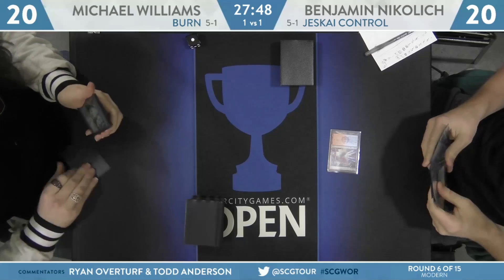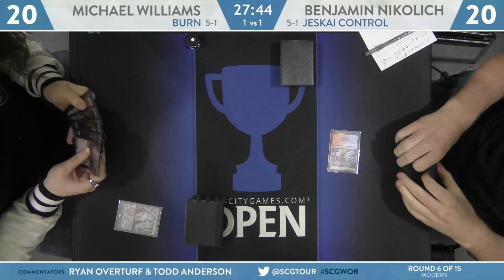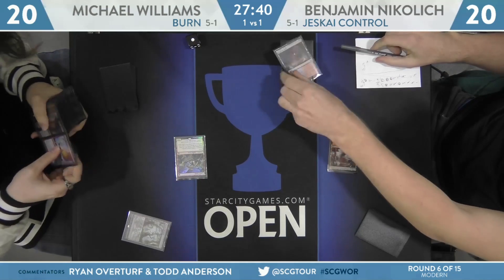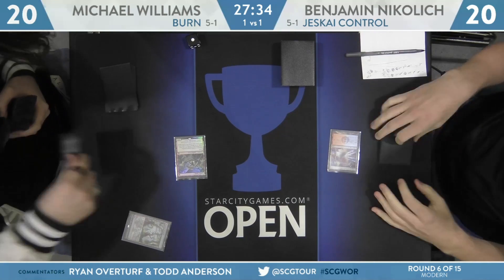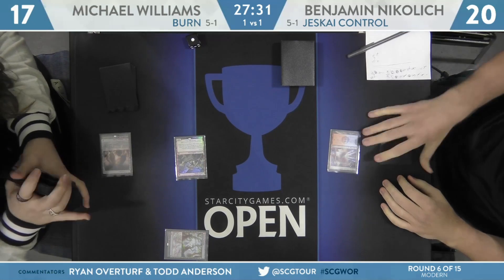Being on the play here is pretty important for Nikolic. He gets to play his lands tapped basically a turn sooner. He's going to get a couple of free cards off of Goblin Guide, but mostly he just wants to make sure he can protect his life total, and part of that is making sure you don't take too much damage from your own lands.